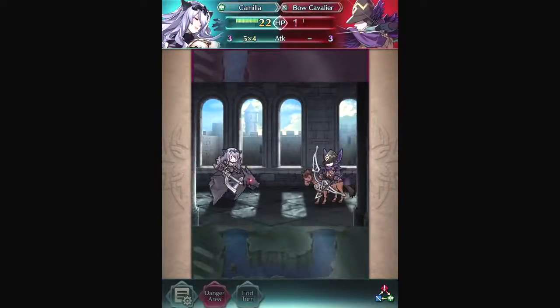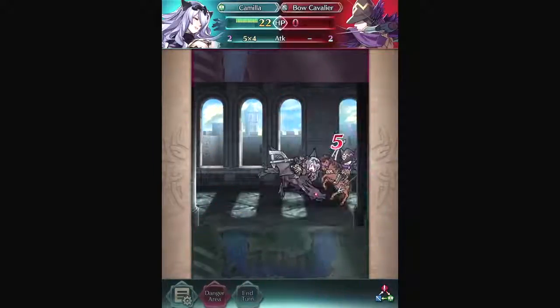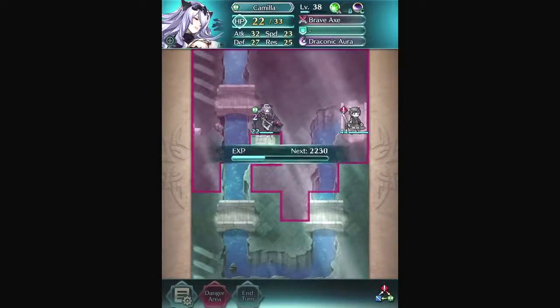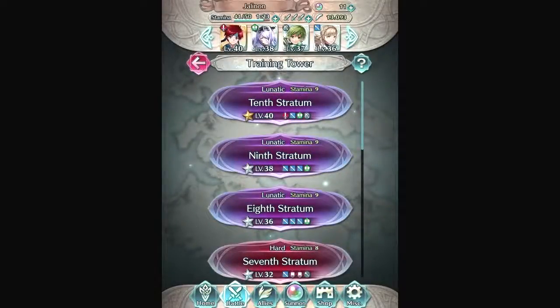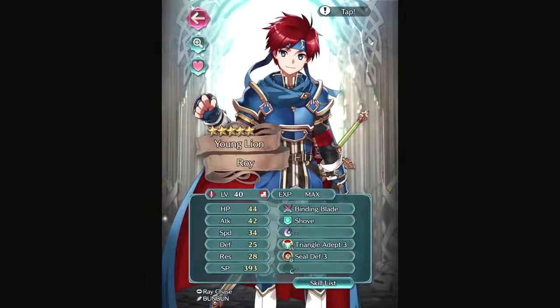Roy will do about eight plus damage from the attack advantage — roughly 50 in this calculation, not including his skill that gives an extra 20, so he does huge damage to green units. Camilla with her brave weapon and speed boost can do a lot too. That's the core strategy: the rock-paper-scissors weapon triangle, plus various skills and weapons that influence it.